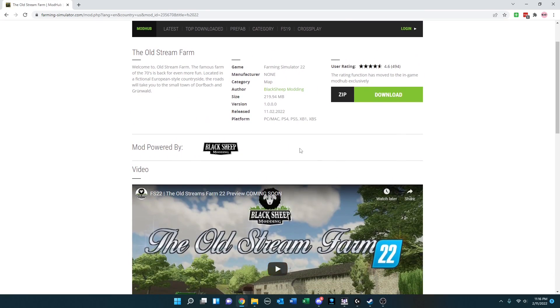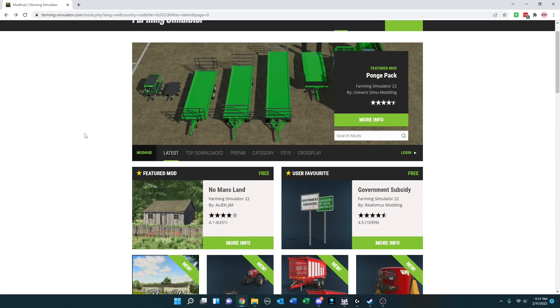Finally, we've got another map available across all platforms — the Old Stream Farm. Doing a little research, this looks like a map that goes all the way back to FS15. It just showed up today on the Mod Hub. That gets us through all the mods for this week. I will see you next time.